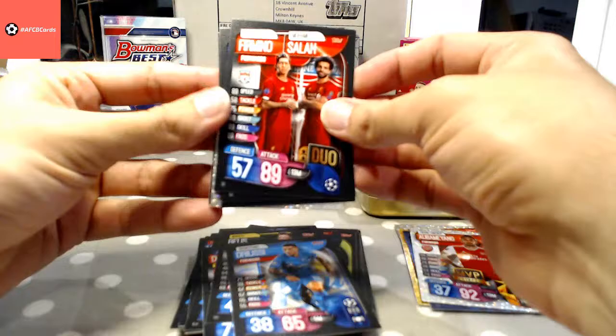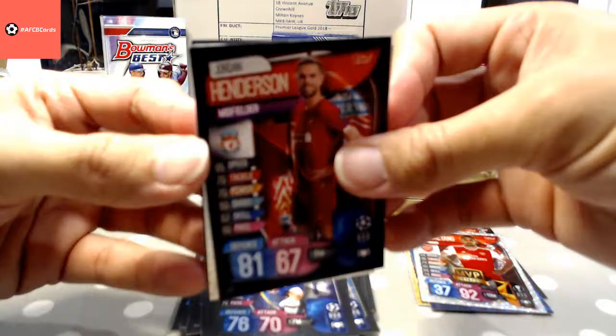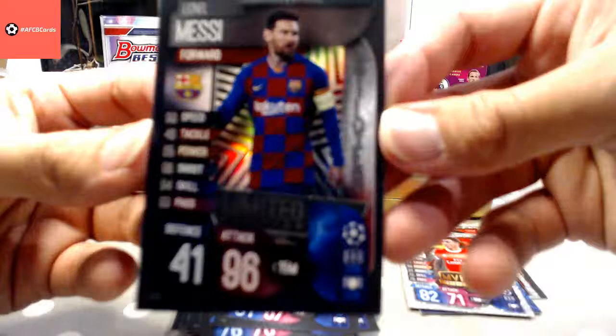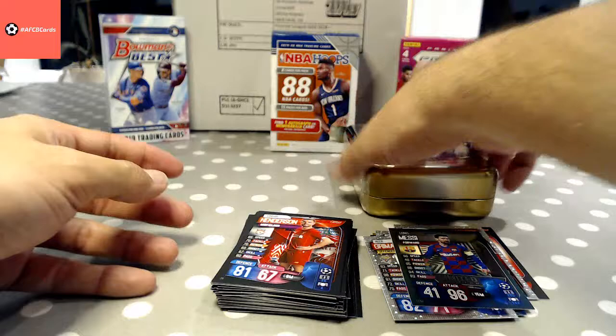We've got Bobby Firmino and Mo Salah duo — nice one again, very Premier League heavy this. Kovacic, Henderson, then Alex Grimaldo again. And a limited edition silver — that's not bad for a silver, not going to get much better than that.